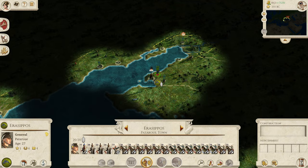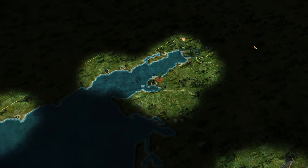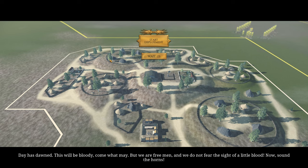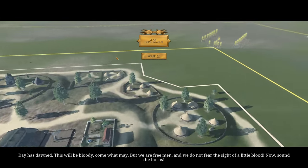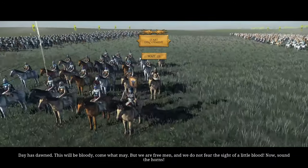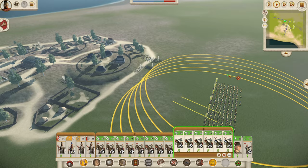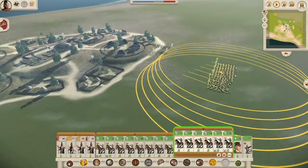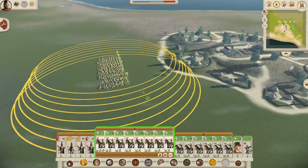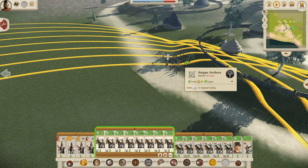We do pretty much have all horse archers in this army, so again it should be nice and easy. Let's go. That is no orc horn and we are going to use exactly the same tactics as we have done before - we are using horse archers after all, there is no need to not do those tactics. What do we have over here? We've got steppe archers. They should be falling pretty darn quick.